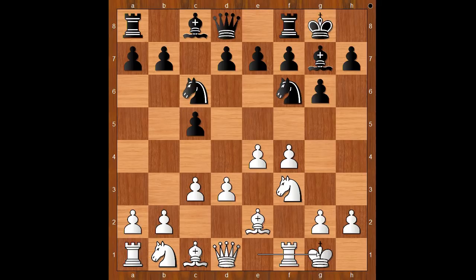Black to move. d6 is the standard move in this position, but Ding Liren played b5 — Ding Liren's invention.